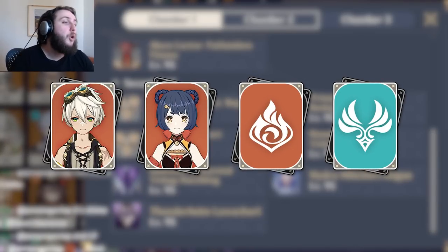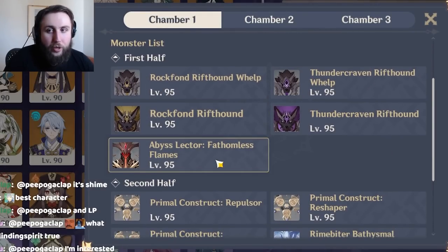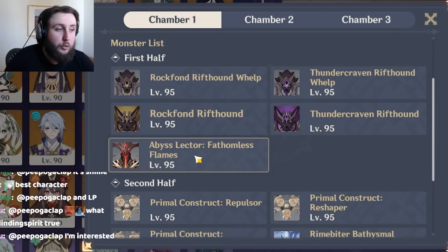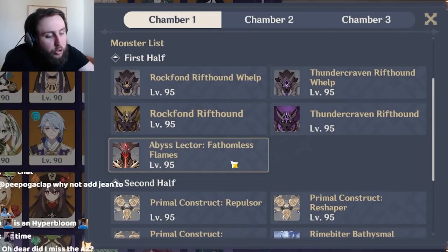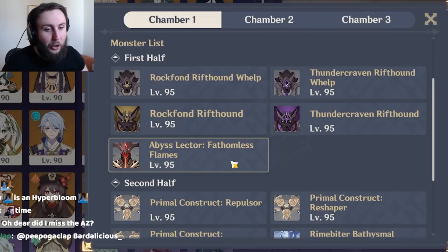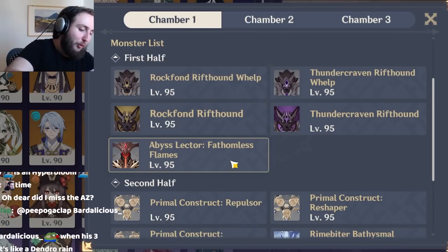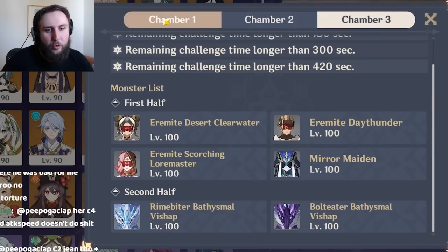Next up, Monopyro. Monopyro on the first side — don't do it. It is possible to deal enough damage with your Anemo units to the elemental shield the Fatherless Flames Lector has, but you are torturing yourself. If you do manage to get past it, Chambers 2 and 3 are both fairly good for Monopyro. On the second half though, Chamber 1 is obviously very good for Monopyro.